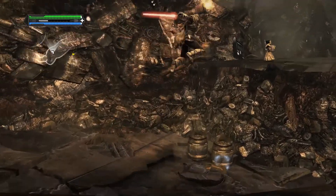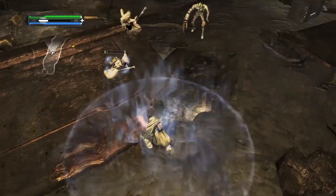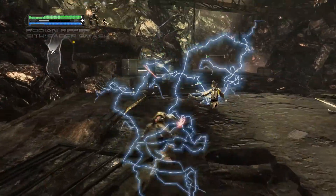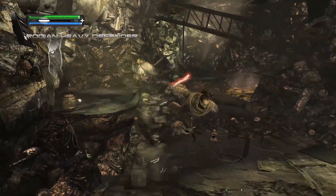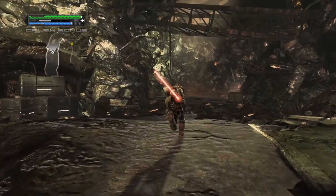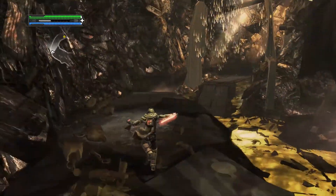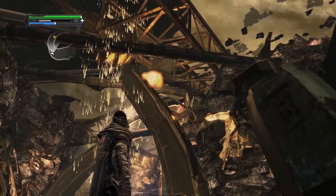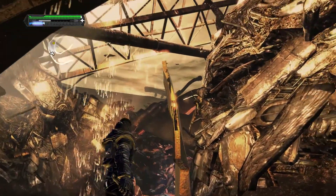That fancy little combo is the Sith Saber Flurry. You tap the X button in a certain way - basically you wait a second after each hit before you push X the next time. Push X, wait a second, push X again, wait a second, push X again. There's no real difference in terms of strength from your normal combo - it just looks neater. I can't even tell if most of the attacks in this game do the same damage, apart from force moves which sort of destroy an enemy.